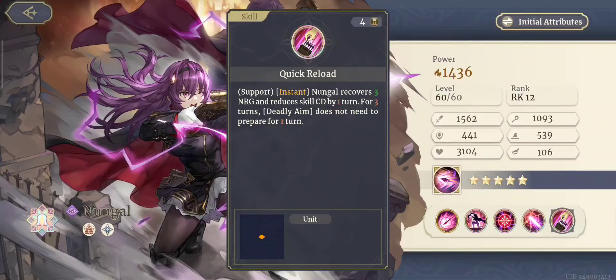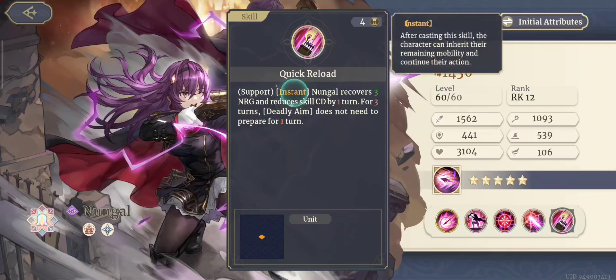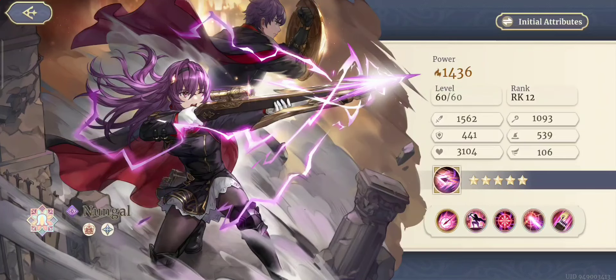She also has another support skill that recovers 3 energy, reduces skill cooldown by 1 turn, and for 3 turns Deadly Aim does not need to prepare for 1 turn — and that is an instant skill. This is one of the things that just makes her really great.